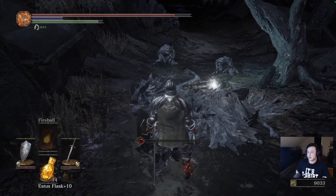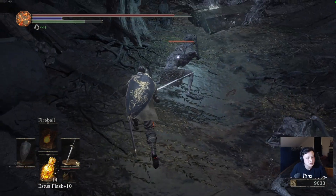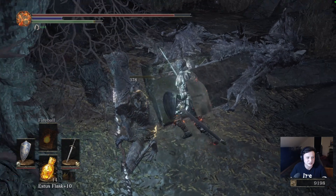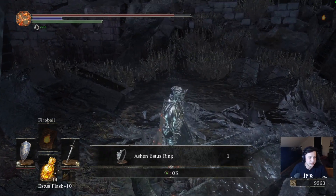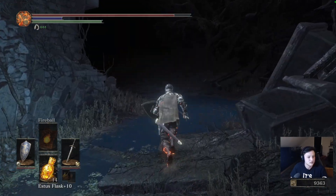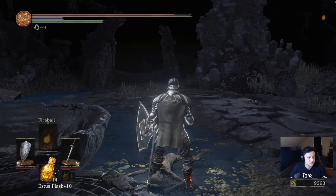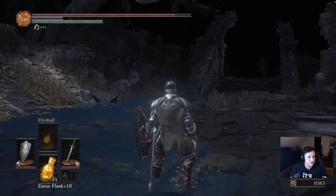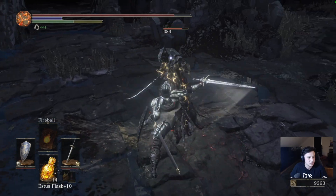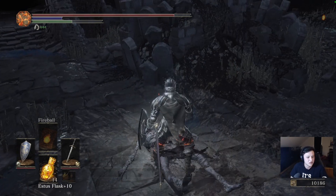Whoo! But they did literally zero damage. Do they got armor? I felt like that should have just killed. Ashen Estus Ring — so it increases your ashen if you need to use more spells.